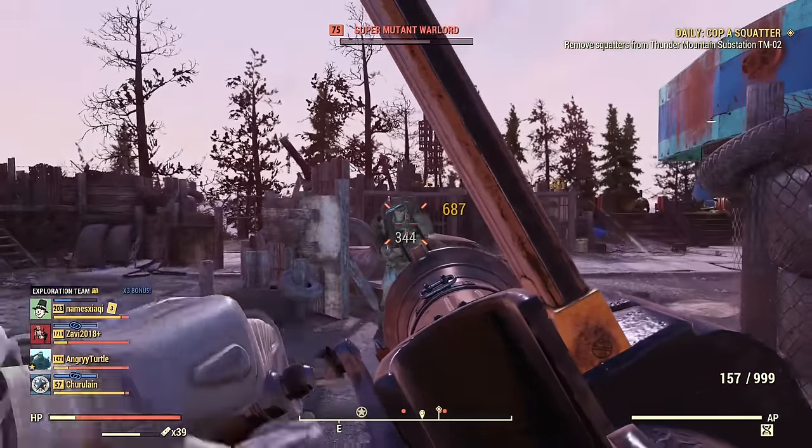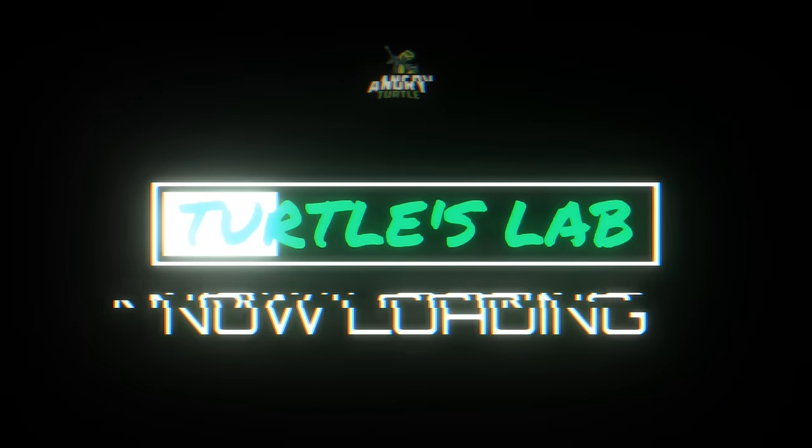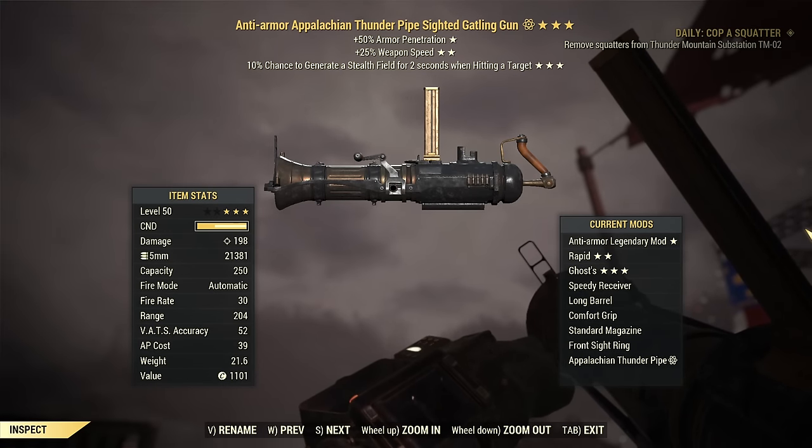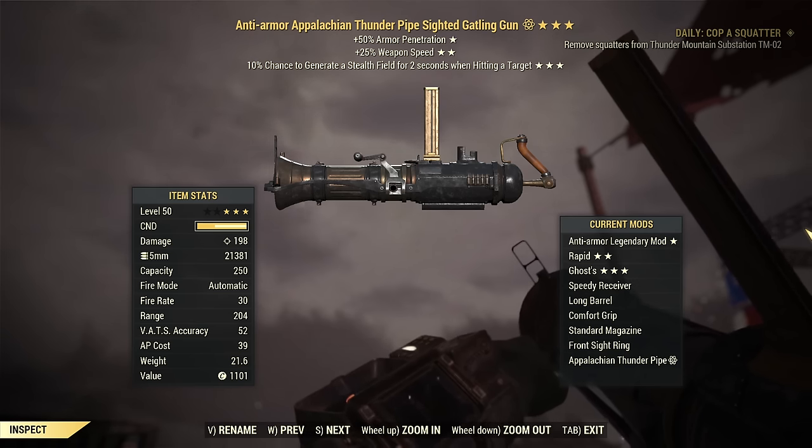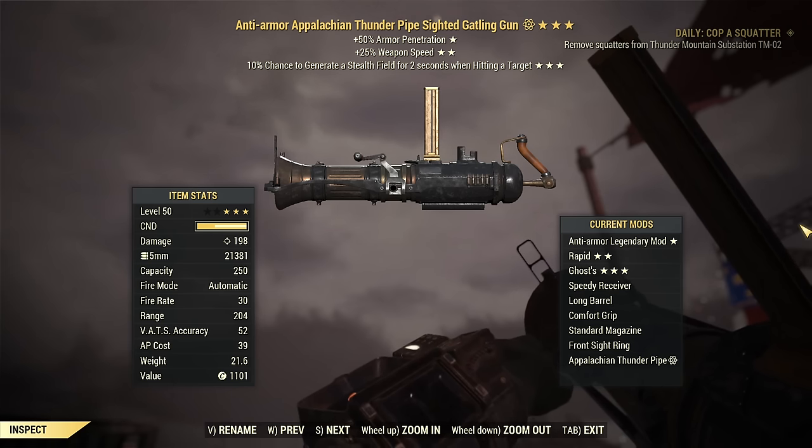It's the gun for lazy people — two reasons. Hey fellow vaultdwellers, it's AngryTurtle and today we are taking another look at the Gatling gun as of the end of 2023. How does it perform? Is it good? Is it bad? I also found some really crazy interactions regarding instigating and the legendary perk Taking One for the Team, but we'll cover that at the end. We'll figure this out eventually, but let's talk about the gun first.